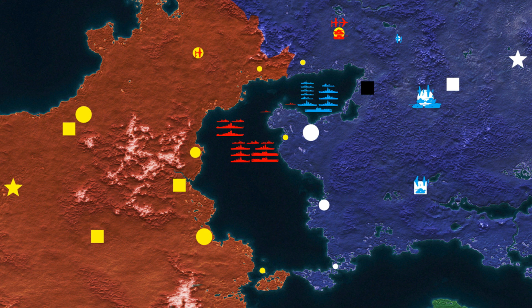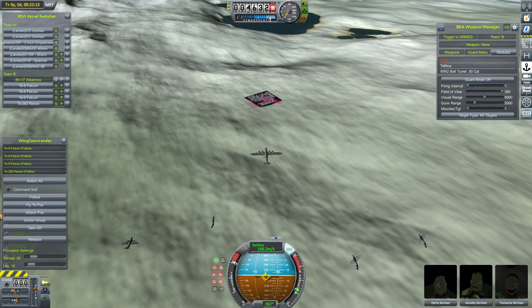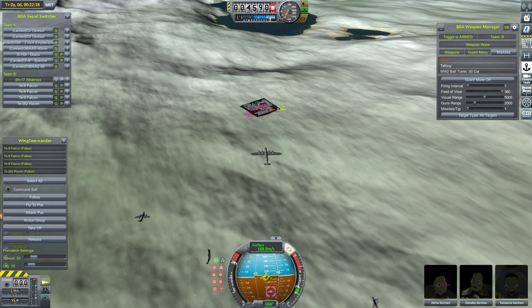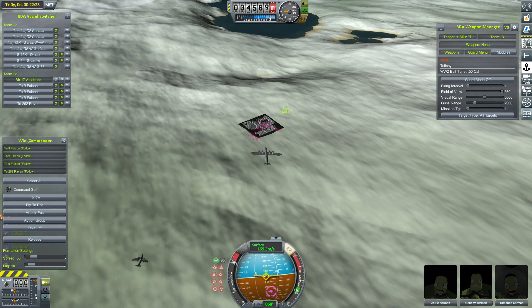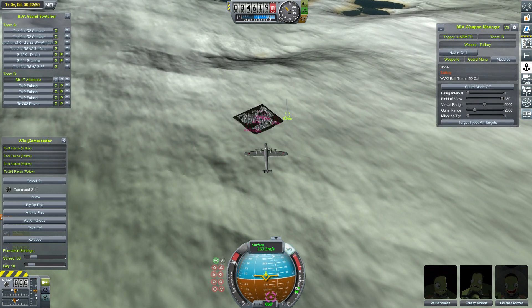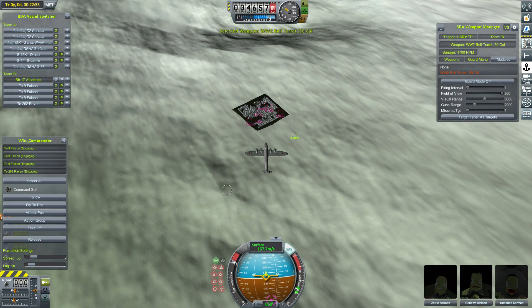Because this is a new weapon, city health has actually increased from 10,000 to 15,000. So we can't flatten the city this turn, but we can certainly make a massive dent in it. We're sending three of our T-9 Falcons and the T-262 Raven — our jet fighter — to escort our BH-17 Albatross. It's got a few more 50-cals, but it is still a sitting duck when it comes to enemy fighters, and that rocket interceptor is approaching rapidly.